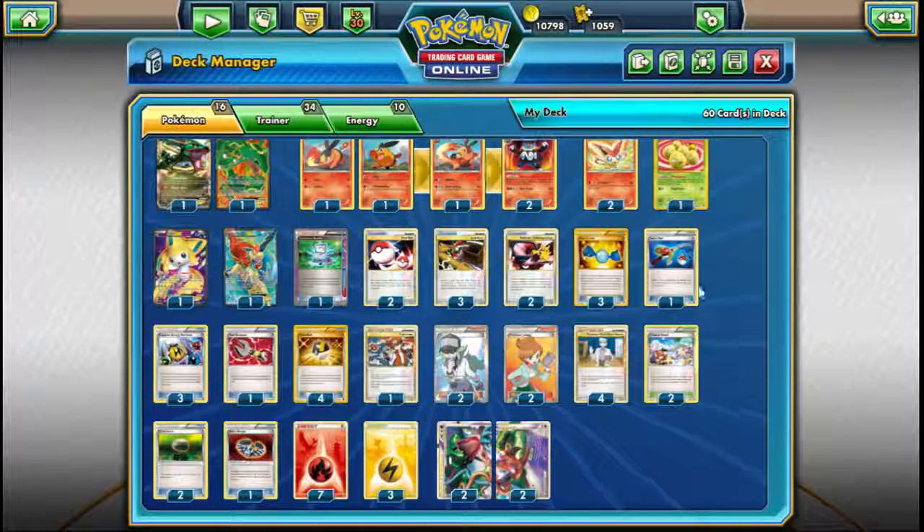We're going to be running Rayquaza Deoxys Legend and Emboar.